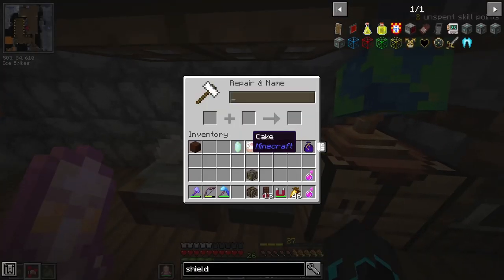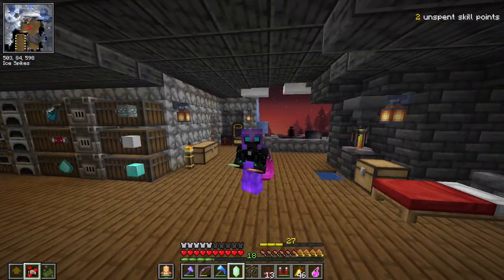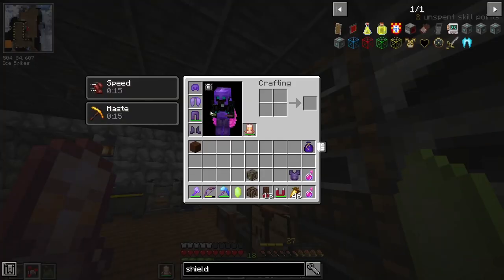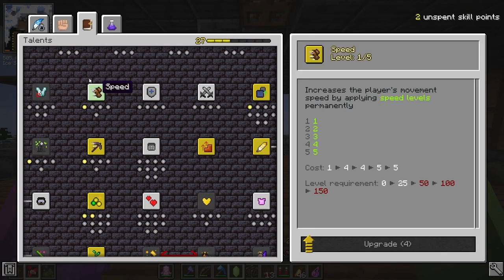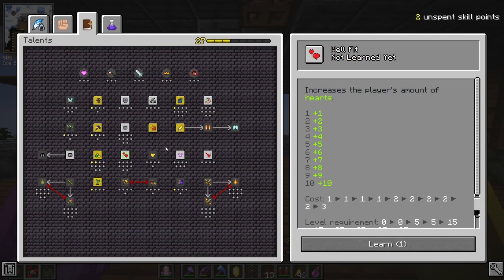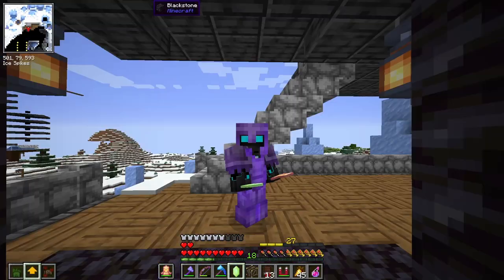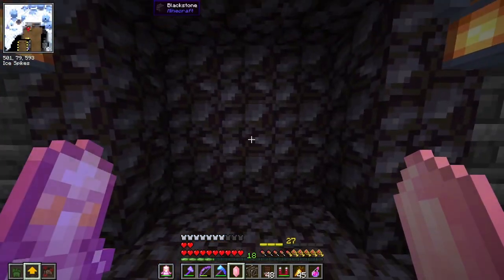Cake! Specifically cake hunt. I think it is time that we do a vault that actually has this objective, which is cake hunt. But before we go, how about I switch my life for my chest plate - that's probably a good idea. I also have two unspent skill points. I would love to upgrade speed, or I could get Well Fit, which gives two extra hearts - that's a big deal. Alright, here goes - first cake hunt.